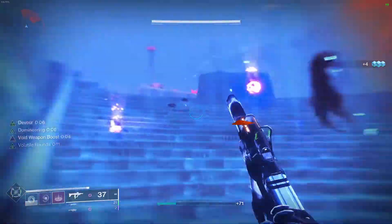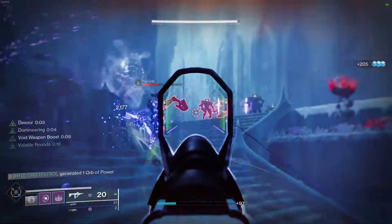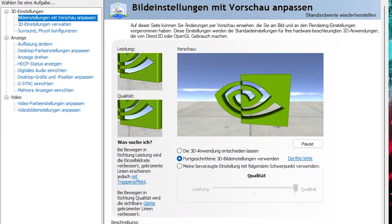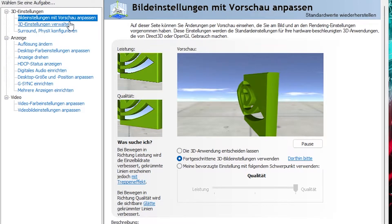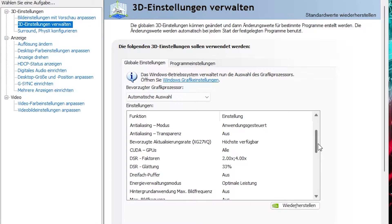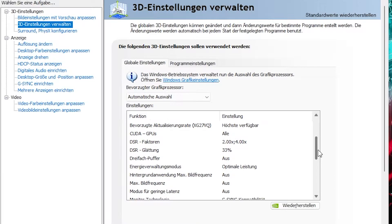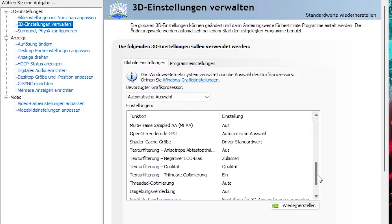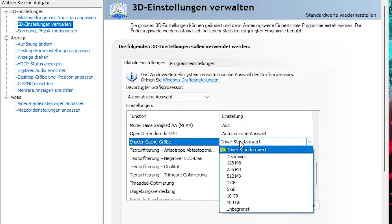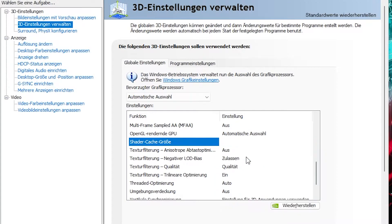It is simple and takes you seconds. Stay tuned. You open the Nvidia Control Panel. On the left hand, click 3D Settings. Click Global Settings — it's pre-picked normally. Scroll to Shader Cache and deactivate it.